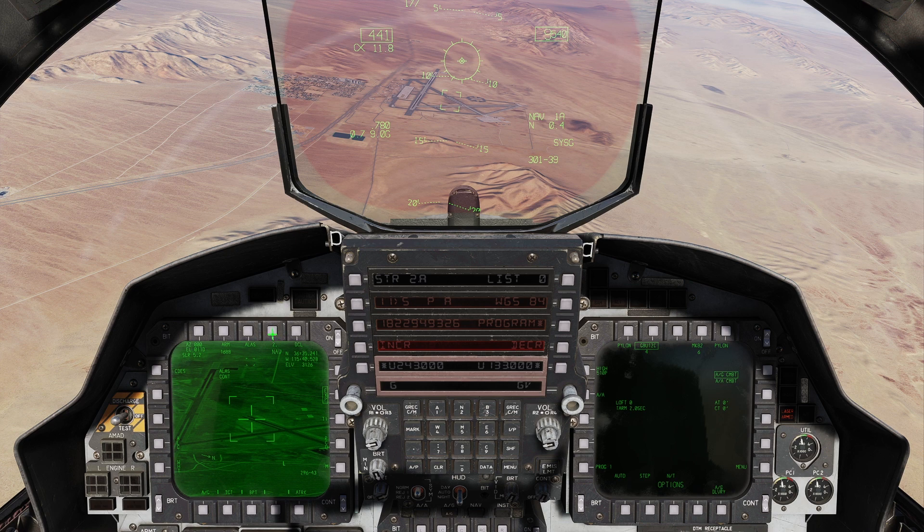Now we can verify it's actually taken it. We'll cue the target pod to the new Target 2 — and you can see it's cued right up to the backfire bomber. We can type in 2 point and you can see the target diamond has moved from the airfield to the new UTM grid. So that's a very quick way — if the grid is already set, you just type in the numbers.